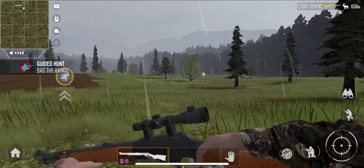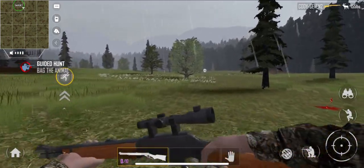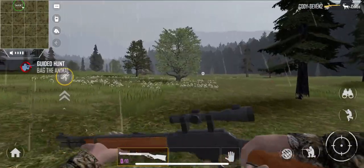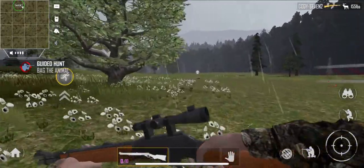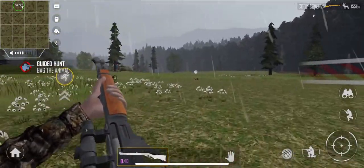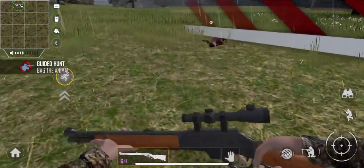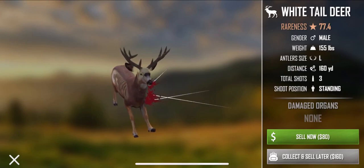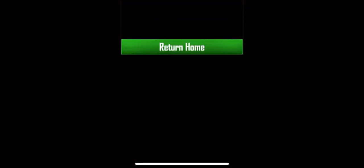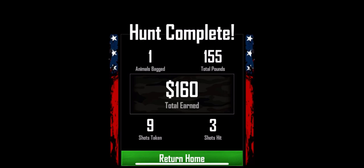Alright, we got this guided hunt finishing up. We're going to make our way and get this buck — nice and beautiful white tail. We're going to reload when we go into the next map. Alright, collect and sell later. Hunt complete — $160 made!